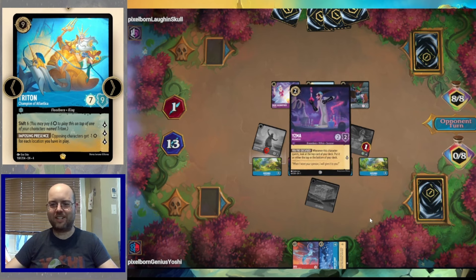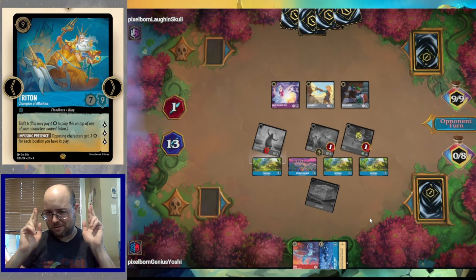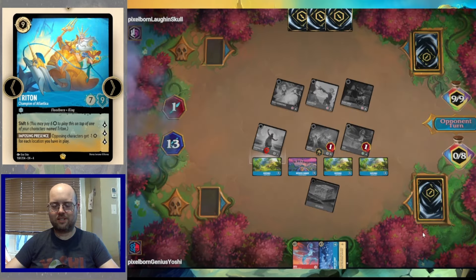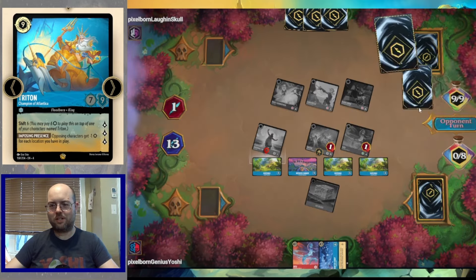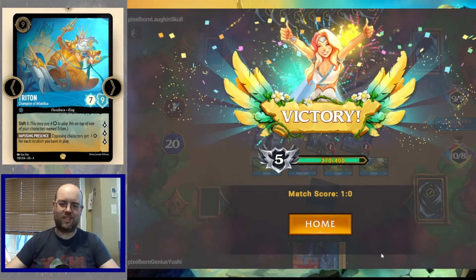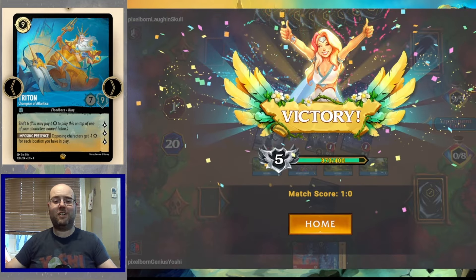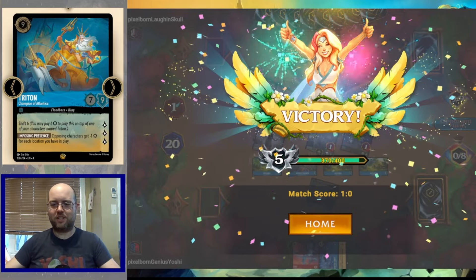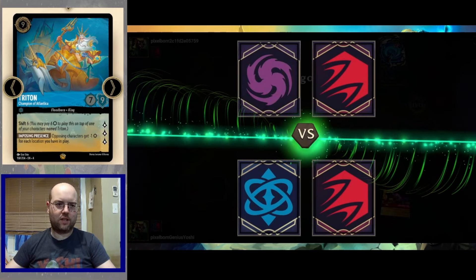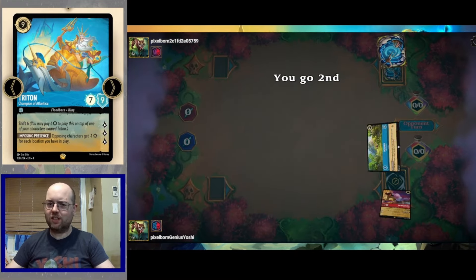The beauty is the opponent just can't challenge our locations because their characters don't do anything. We cast Second Star to the Right drawing five cards. The opponent doesn't let us close the game, but in the face of only having zero-powered characters, the opponent concedes. Game two: we're playing against a Ruby Amethyst deck using the Champion of Atlantica — expecting a fairly hard matchup.